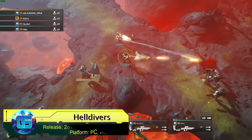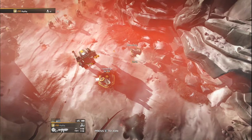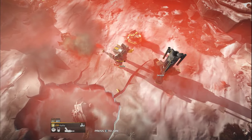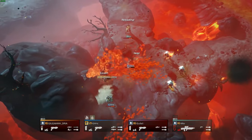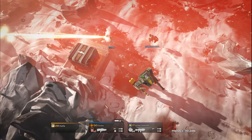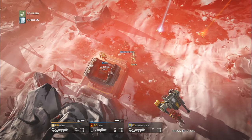Helldivers is a hardcore cooperative shooter that thrusts players into the roles of the Helldivers — elite warriors tasked with defending Earth and eradicating humanity's enemies on various planets. Players face formidable adversaries in the form of gigantic insects, robots, and powerful bosses. Each Helldiver can be equipped with futuristic weaponry ensuring they are well prepared for the relentless waves of foes. What sets Helldivers apart is its friendly fire feature, which adds an extra layer of complexity and challenge.